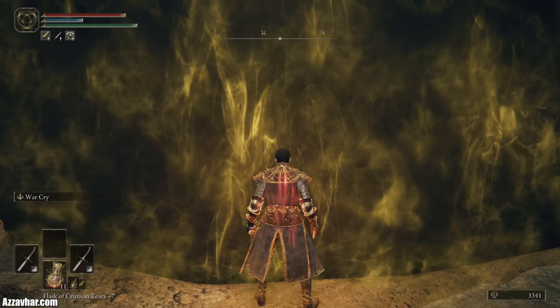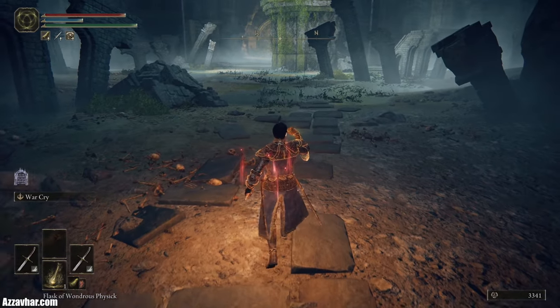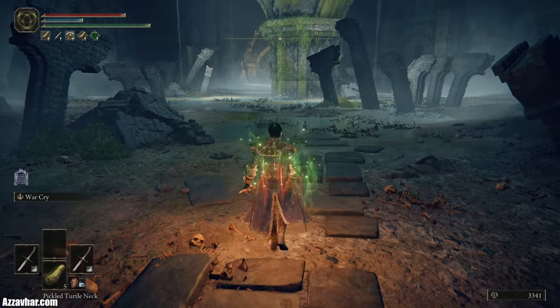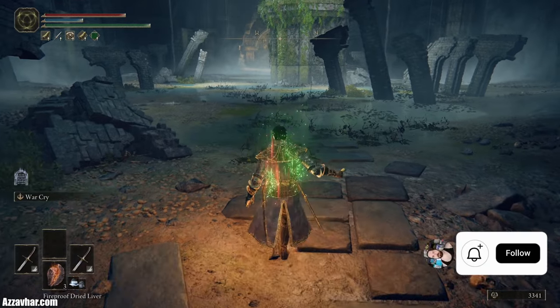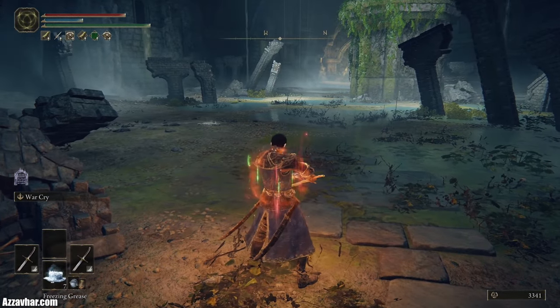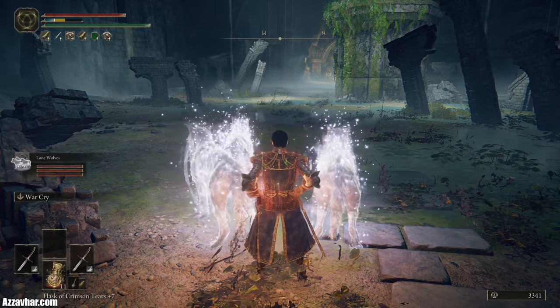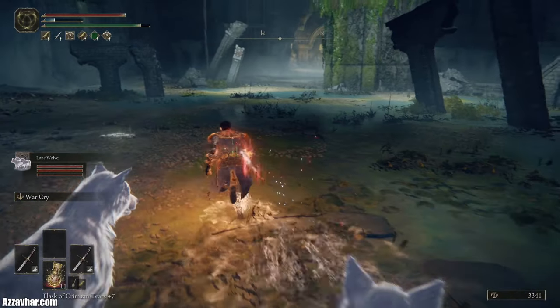Let's jump into the fight. We can apply our buffs just after we pass the fog wall — we'll pop the flask food buff, use the fireproof dried liver, apply freezing grease, and summon the wolves, although they'll probably get deleted by the lava.